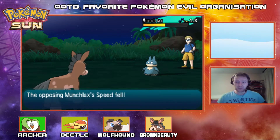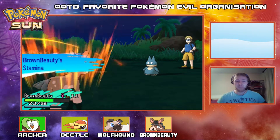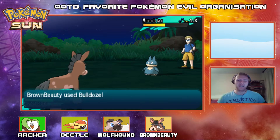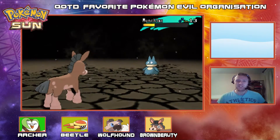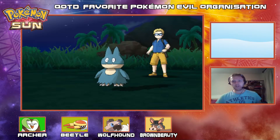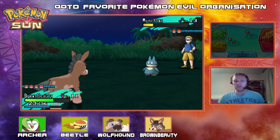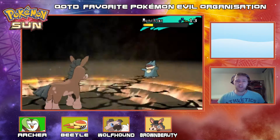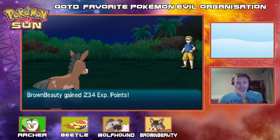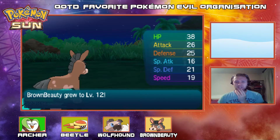I have noticed my team is very much on the physical side, so the next one I pick up has to be somewhere on the special side — it has to be. Brown Beauty's Stamina ability is so good — so tanky. I wonder if running an Assault Vest on her would be pretty good from a competitive standpoint. But we're going to knock out this Munchlax anyway and be ready to rock and roll. No, definitely need to pick up a special attacker. I just really want to use these mons.